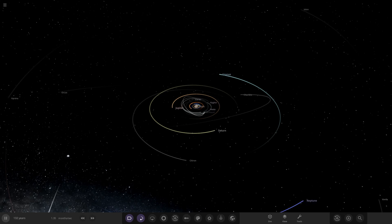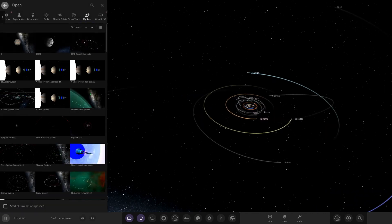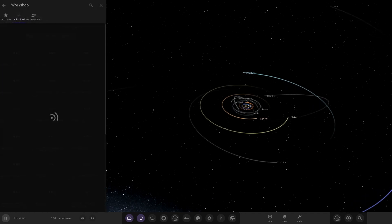Hello everyone and welcome back to another Universe Sandbox video. Today we're doing another episode of checking out some of your solar systems. We've got two systems from Mad Planet Guy to check out on the workshop. We're on episode 152 now - we did 151 the other day - so let's see what he has prepared for us.